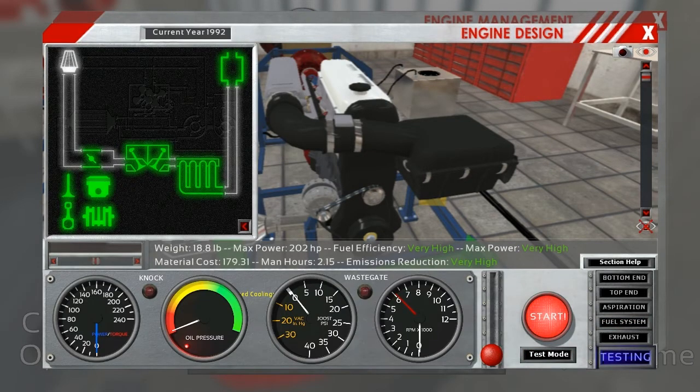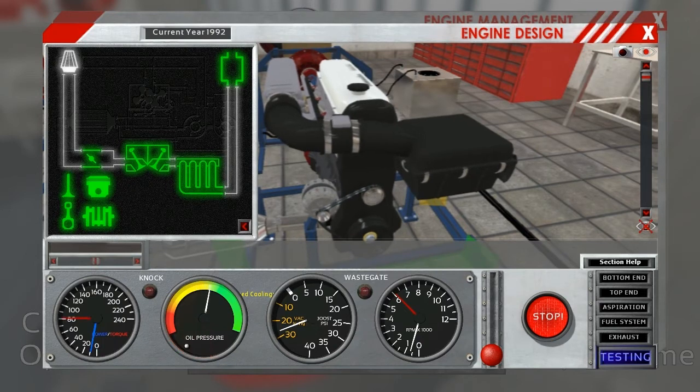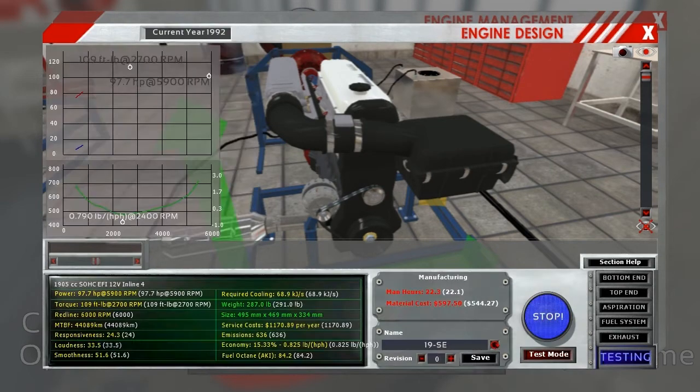Let's go ahead and go into the test mode and see if anything looks astray before we do our dyno test. Nothing astray, and it looks like we're making over the 100 horsepower mark now, so that should be good news. I think we're ready to test.